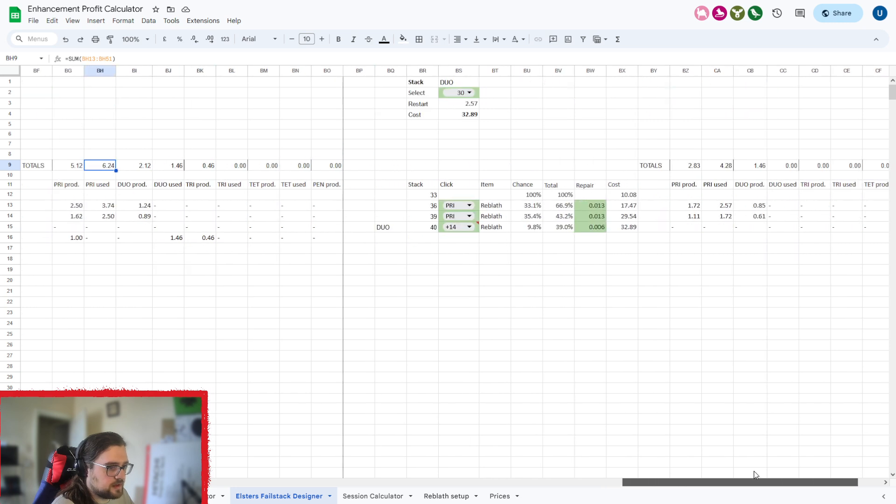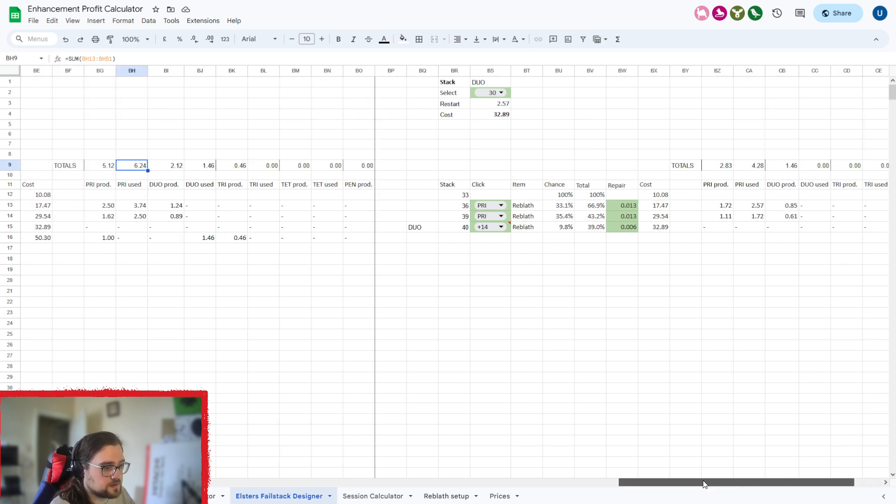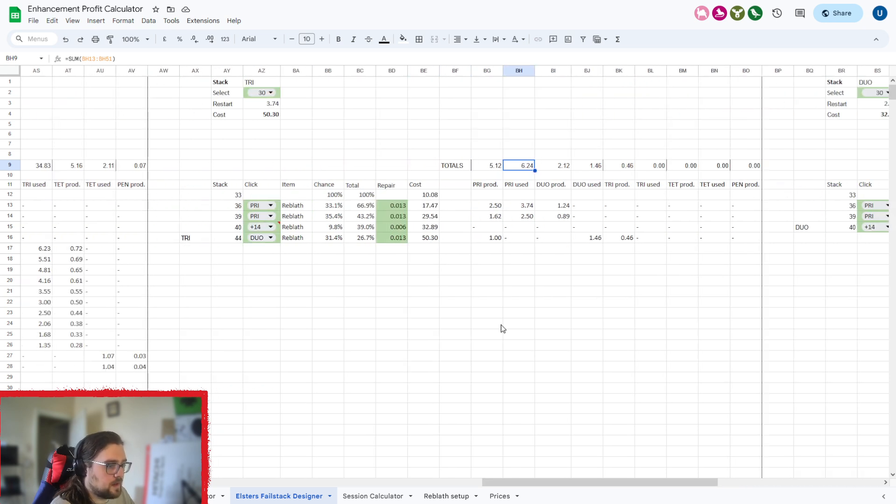I've deliberately set up my 40-stack so it uses two PRIs and a plus 14, so that I make more DUOs. If I'm short on DUOs, I can run a DUO stack starting at plus 40. And if I've got too many 40-stacks I can also do a 44-stack — yes, I'm still using a DUO in there, but I'm using the same setup as my PRI configuration, which means I'm still producing more DUOs than I'm using.